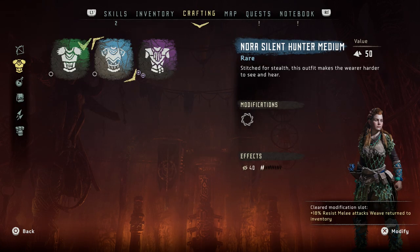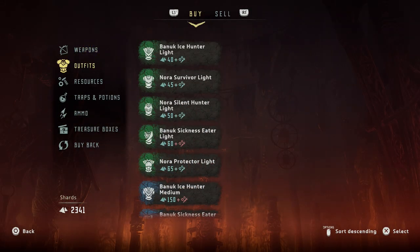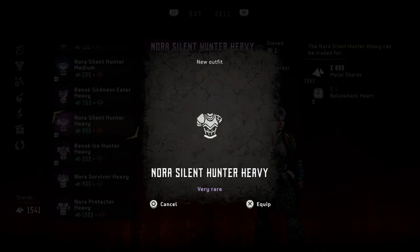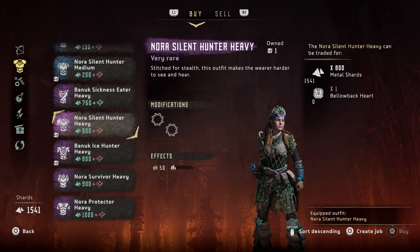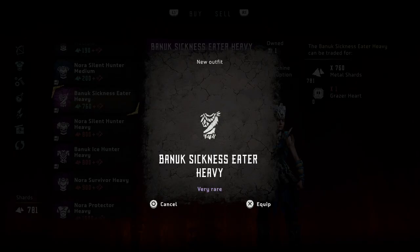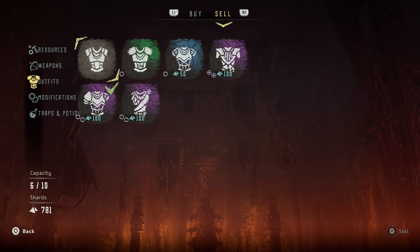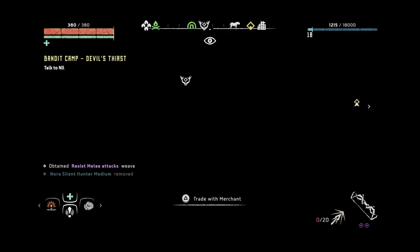I'm going to sell the blue one. Outfits — I want to have the Nora Silent Hunter Heavy; we need the Bellowback heart for that. And the Banuk Sickness Eater Heavy as well. I'm not going to equip it, and we can sell the blue one. Great, all right!